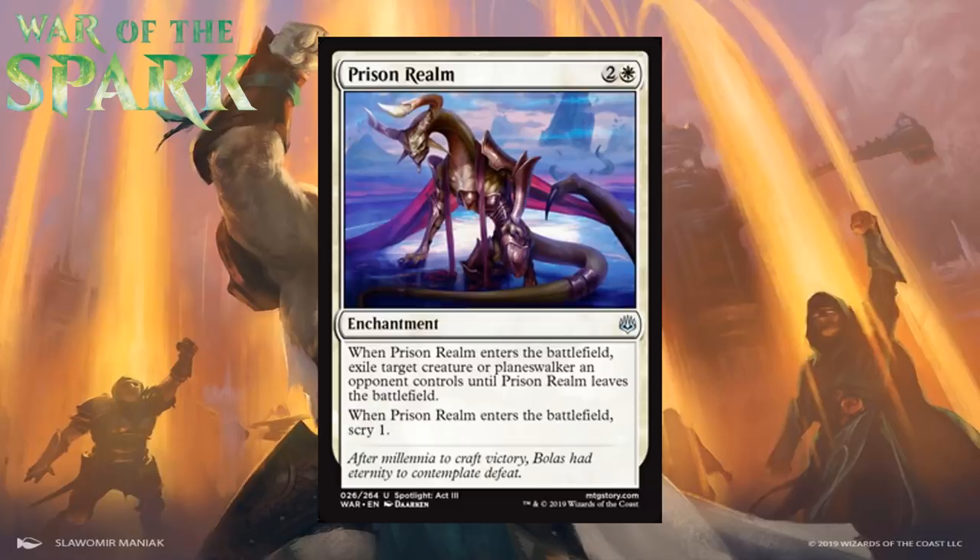Next up we have Prison Realm, which for two generic and a white is an uncommon enchantment. When it enters the battlefield, you exile target creature or planeswalker an opponent controls until it leaves the battlefield, and you scry 1. This is premium removal like all Oblivion Ring imitators are. It can hit the two most plentiful permanent types in this format. Your opponent can get the creature or planeswalker back if they destroy the enchantment, but that's not the end of the world — you'll still be in great shape. I love that they tacked scry 1 onto this. Overall, I think it's basically first pickable in most packs, which means it's a B.